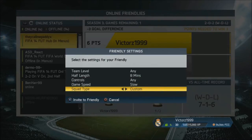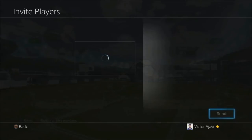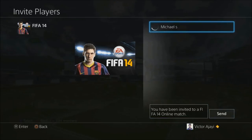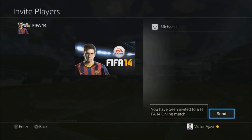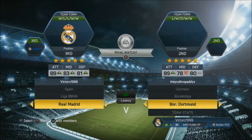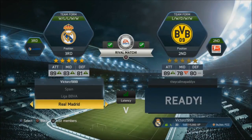Now what I'm going to do is invite Michael to play with me on FIFA. And he's accepted. So I'm going to make this a Rival Match. As you can see, my attack is 89, my midfield is 83, and my defense is 81.